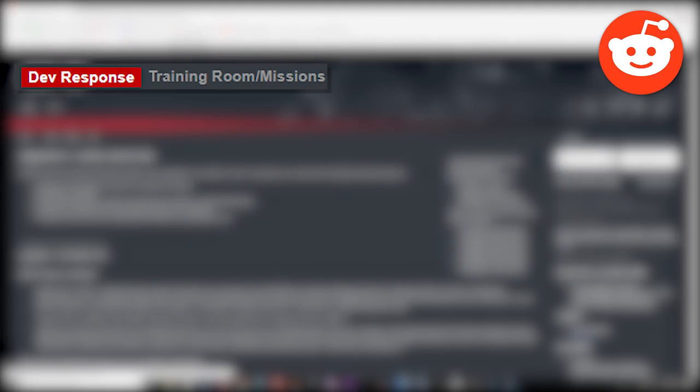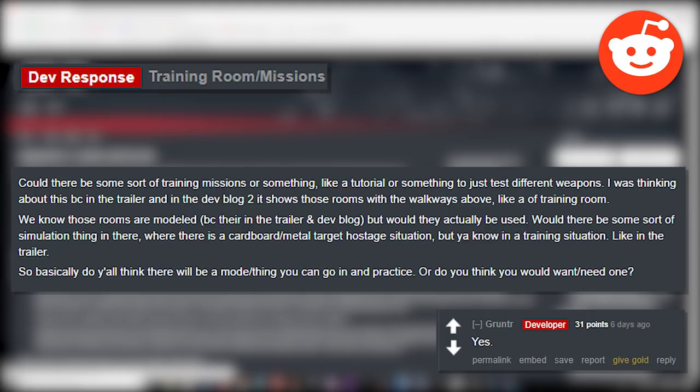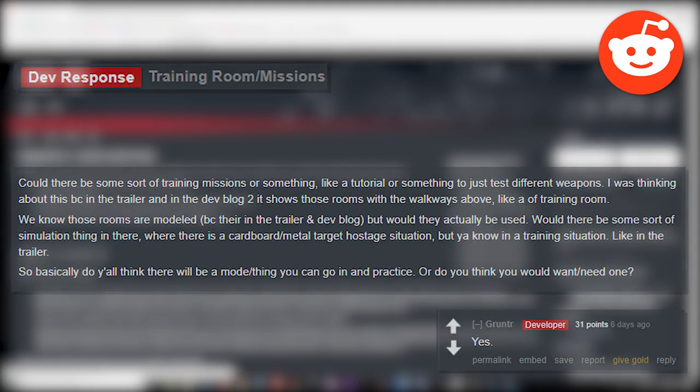Moving on to training room missions: could there be training missions or a tutorial to test different weapons? The person references that in the trailer and in Deadblock 2 it shows rooms in the walkways above a training room. They ask whether there would be a simulation with cardboard targets and hostage situations in a training context. The developer simply replies: yes. So we're going to get some kind of training room — kind of like Ground Branch where you can test out all the weapons on a shooting range.